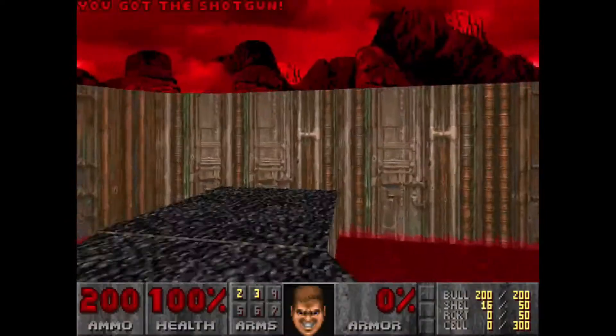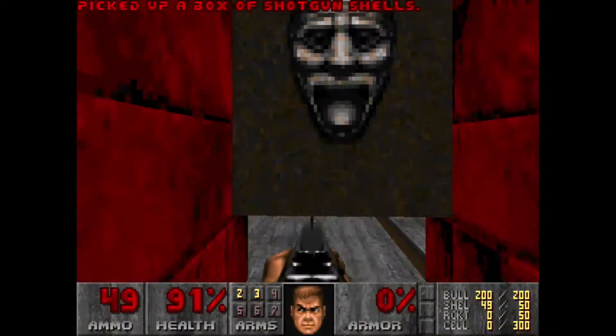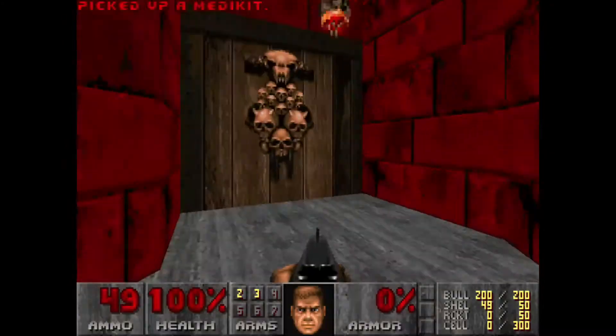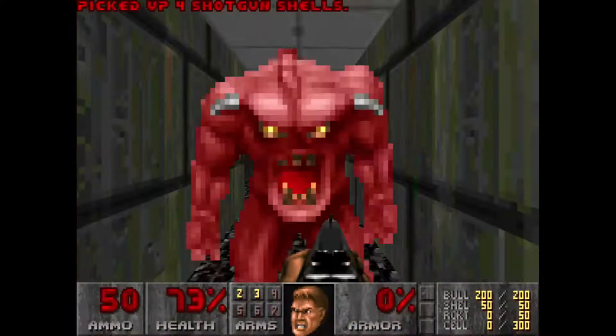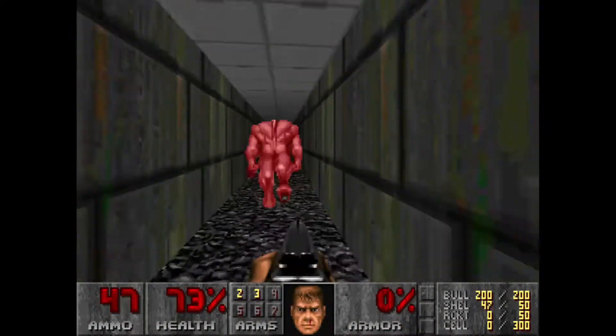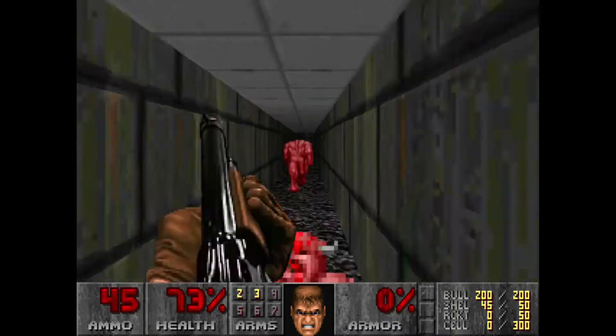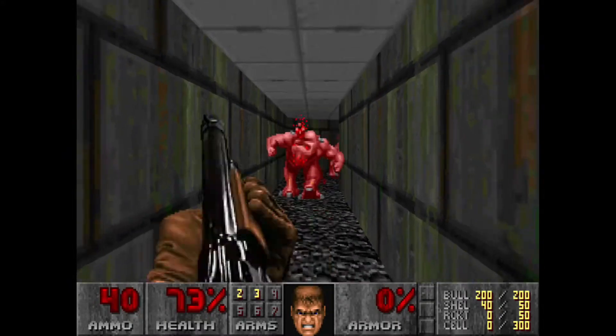Since we don't have a shotgun, I rush to go grab the shotgun and kill the one imp so I can get out of there. The secret isn't to kill the enemies, but rather to rush past them without getting hit. I got nabbed hard there with one of those cacodemon shots — or it could have been an imp's fireball. I don't have any armor, so damage right now is very critical to my health.